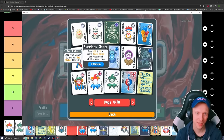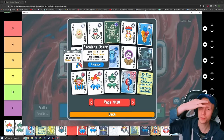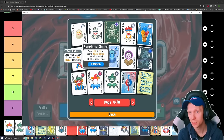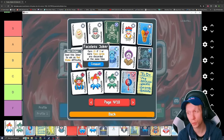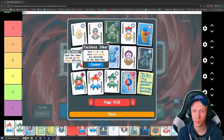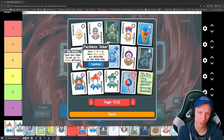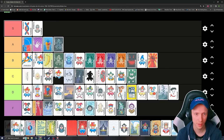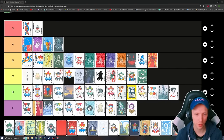Faceless Joker — earn $5 if three or more face cards are discarded at the same time. It's a pretty dangerous one, but it's a lot of money. You probably only go for it like once per round, and at higher difficulties that's going to be near impossible to use your discards for this. I still think it's okay in terms of economy — let's put it right below the Egg.